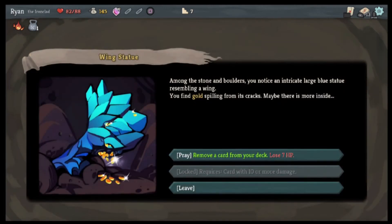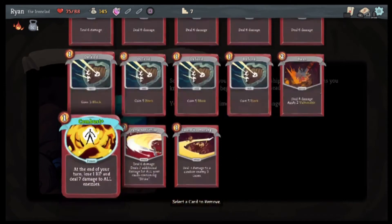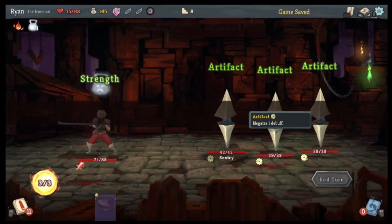Among the stoning boulders — blah blah blah. Requires ten or more damage — oh, I can't do the other one. Remove a card from our deck and lose seven HP. Someone once told you of a cult that worshipped a giant bird — you wake up sometime later feeling strangely fleet of foot. Let's get rid of one of the Blocks. Enemy — okay, so it's the artifacts.